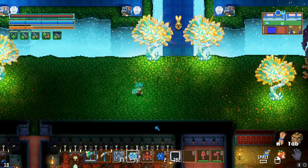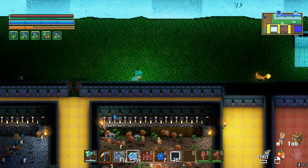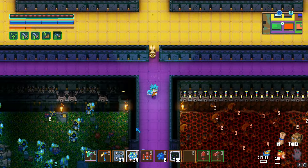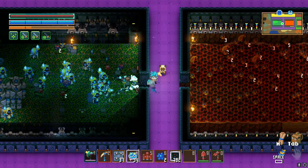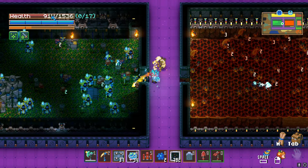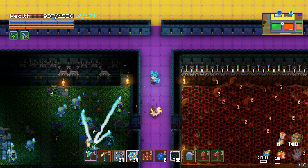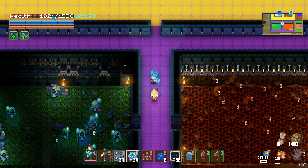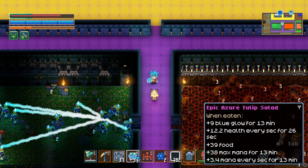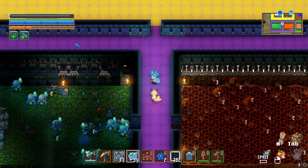I'm going down to my little mob farm and letting them do some damage to me — you're going to see that I'm regenerating that much health constantly. It's absolutely crazy how much health I can end up getting. I'm all the way down to 900, 800 health — look how fast I'm regenerating this, and I haven't even consumed any food.